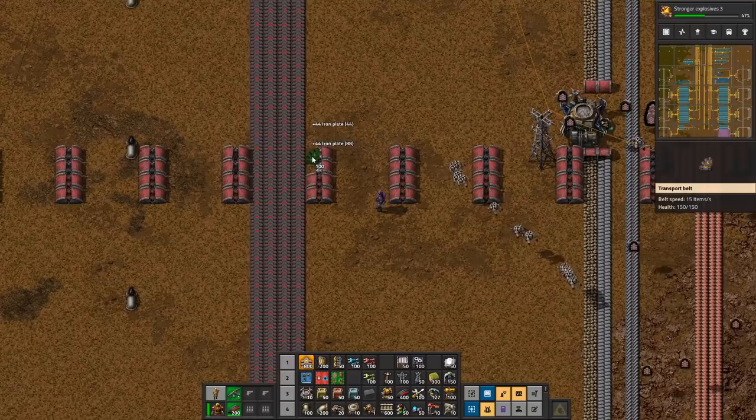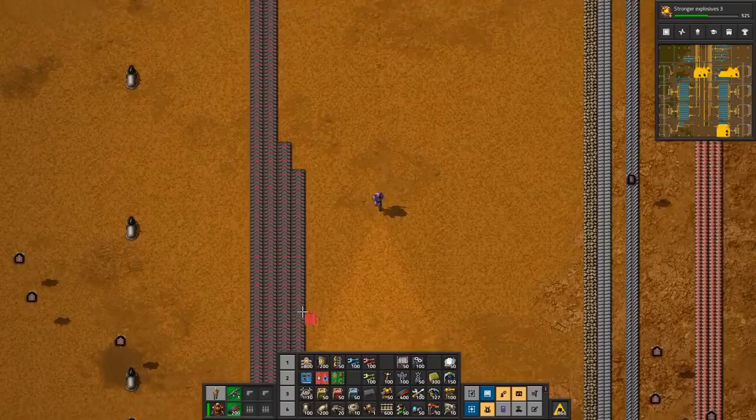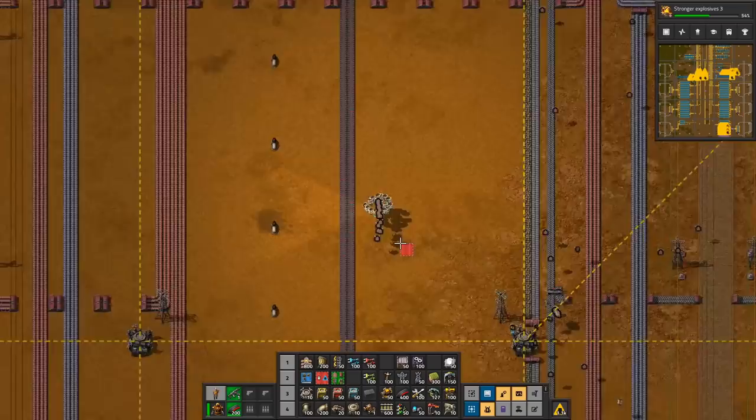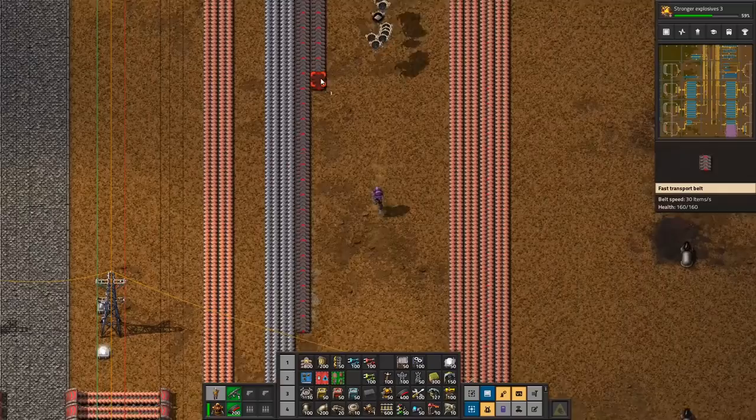Let's do it. I'll take these two. Let's grab some of this and get our robots to do this. I want to get my robots to do the majority of the work. That means now we don't have a way to get the materials over on this side, and that means it has to come from further down. That's okay.